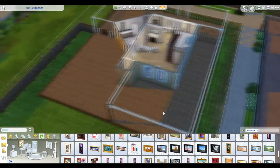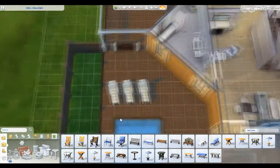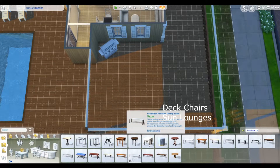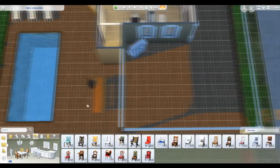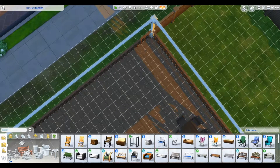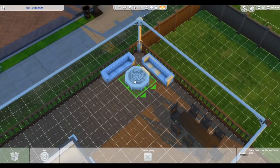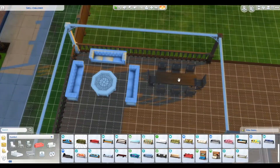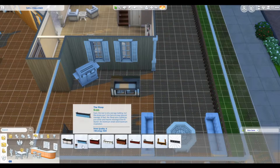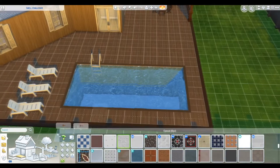Then I go to the outside and put in a pool because I wanted one — the patio is huge. Thank goodness we now have base game lounging chairs. I have an outdoor cooking slash party area with a little seating area that seats nine sims, which is a lot, but it's a party so they can sit, chat, barbecue, and drink — because I put in a base game bar. I have no idea what to do with that hallway so I just left it blank.